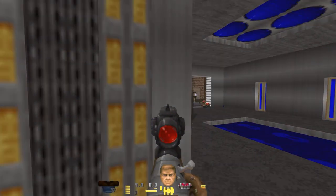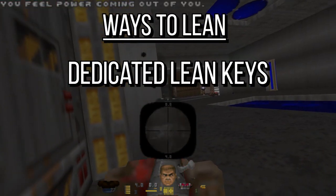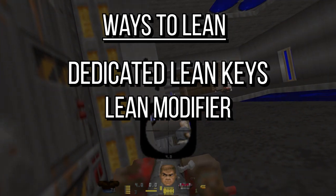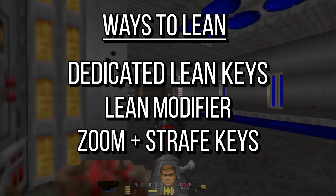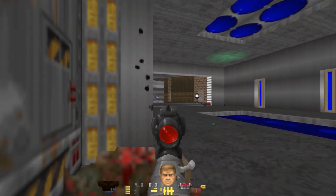Hideous Destructor has leaning you can activate using one of several methods: individual left and right lean binds in the HD control menu, the lean key modifier, or by holding zoom and pressing strafe left or strafe right. All of these options are usable and can be tweaked to your liking in the HD options menu.